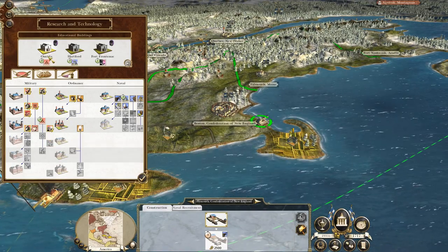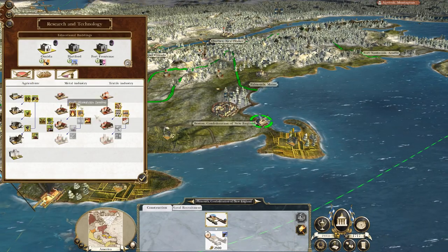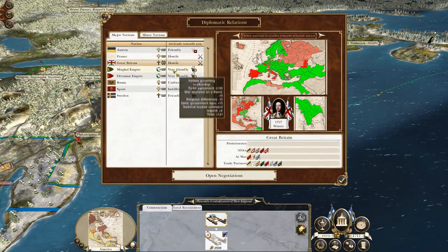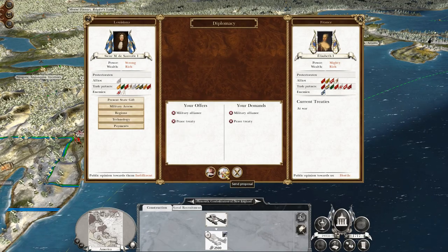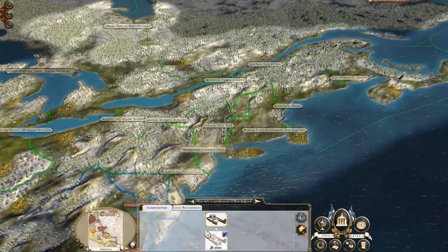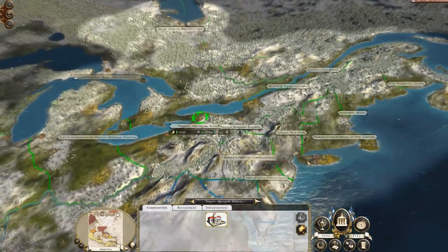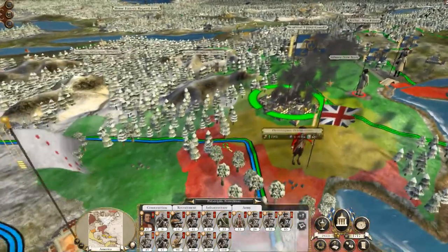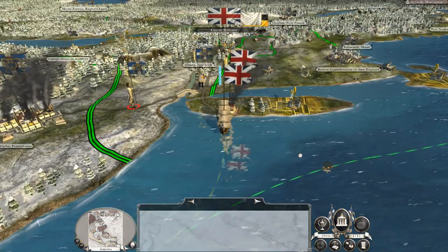My main efforts are going to be clearing out the Brits from this region and trying to race down the naval tech tree to grow my naval strength. Instead of wedge formation, go for grenades and progress down the military tech tree. There's a chance for France to make peace here — but I'm not giving them Algonquin territory, no way. I'm not giving you a region right in the center of my army. Philadelphia needs to just hold on if attacked by the British. Let's hit end turn.